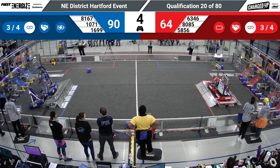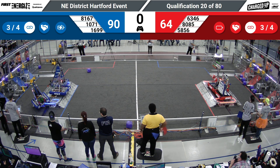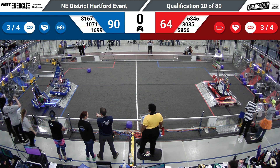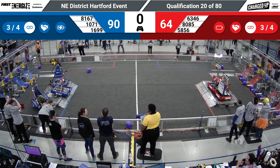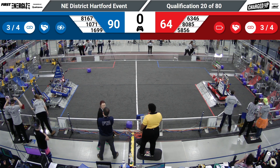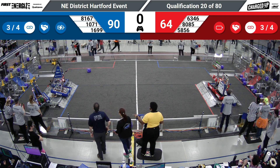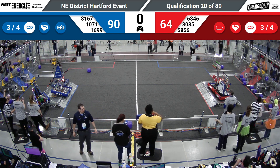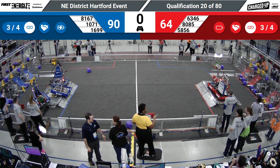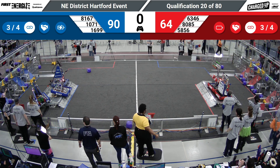Seeing if they can help Mojo get up there. Red alliance so close — teetering, that might be up if they're off the ground. 1699 similarly off the corner. That could be a triple double — it's going to be so close on both sides. All these robots teetering every which way, but the charge stations are lit up. So if there's no contact with the ground, it's going to be big points — ranking points included on both sides.